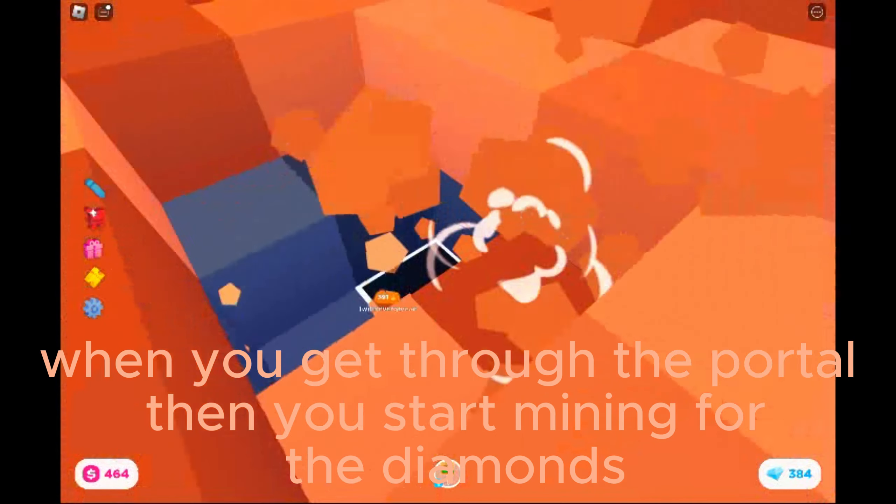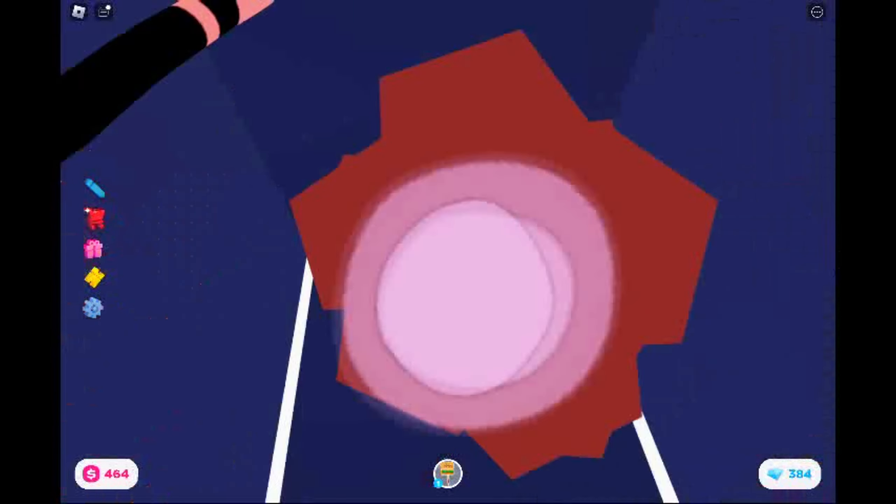When you're done with the hacking, a portal will appear. When that happens, walk into it.